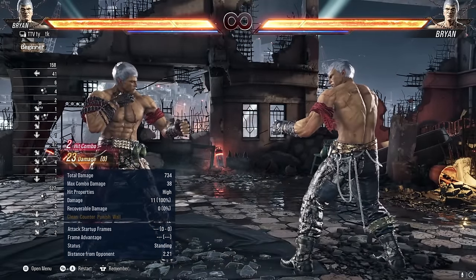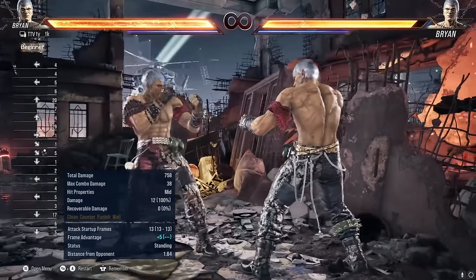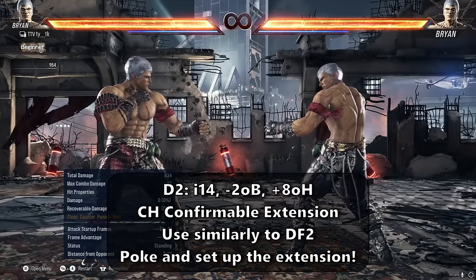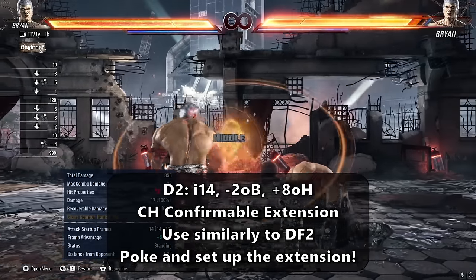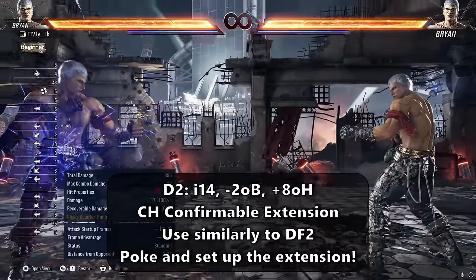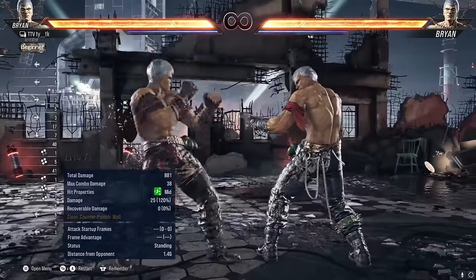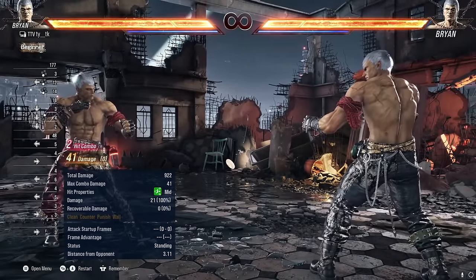Downpour 2 also has a mid-high extension, downpour 2,1, which is minus 4 on block and natural on hit at plus 5. It deals good damage as a mid check or a frame trap. You can also transition to Brian's swayback by holding back, giving you plus 8 instead. Mixing up your options between downpour 2, downpour 2,3, downpour 2,1, and downpour 2 into other buttons or movement is a good way to establish your poking game. Down 2 is your second best mid check — a frame slower at i14 and minus 2 on block, but grants an astonishing plus 8 on hit and forces crouch. It also has a counter hit launching extension in down 2,3, granting similar mental frames like downpour 2,3, and is counter hit confirmable.